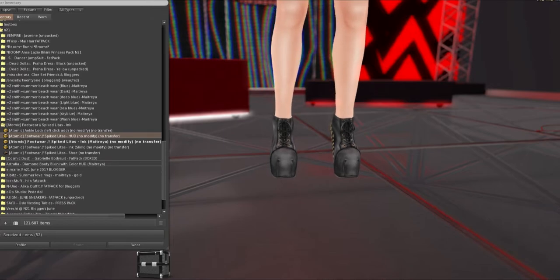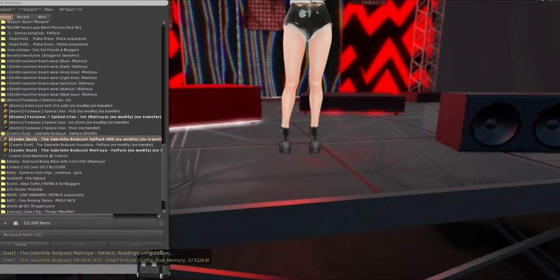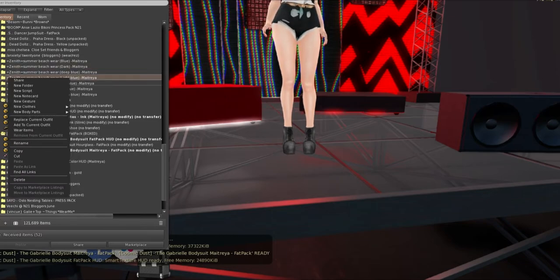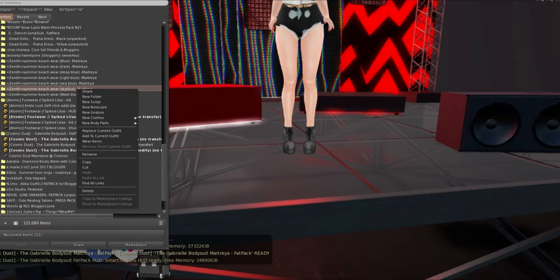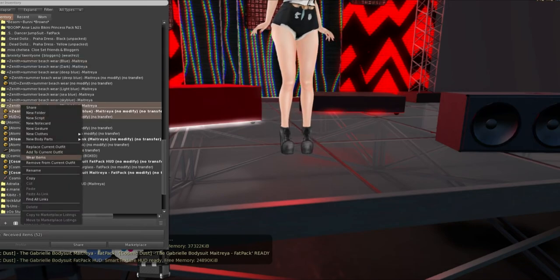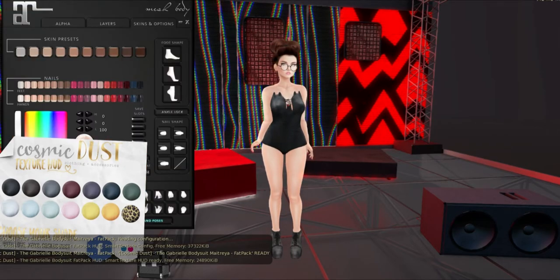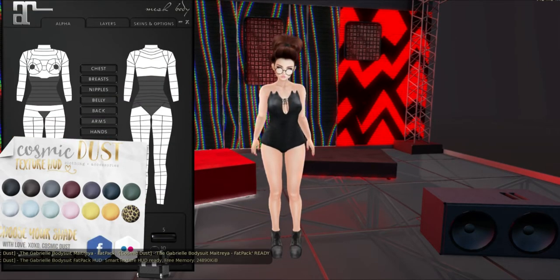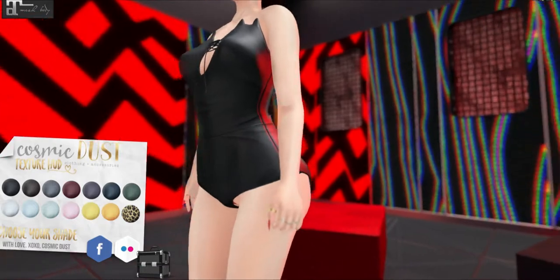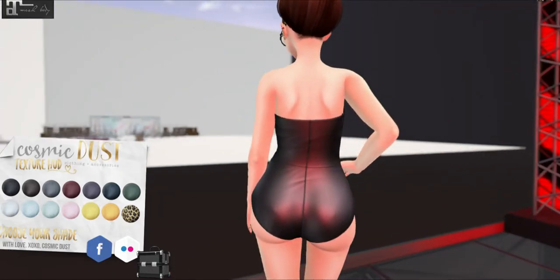We have Cosmic Dust. I'm so excited — it comes in Maitreya and Hourglass, and then there's the fat pack HUD. We'll take off our Zenith. And then we'll try on this one piece — it does auto alpha. Oh my gosh, look at that lighting — it looks so good. Oh, I love it. And look at the kitty! It's so good. So proud of them.